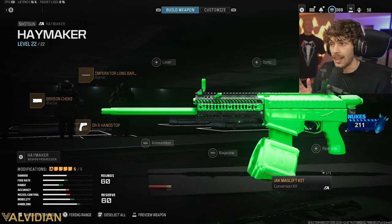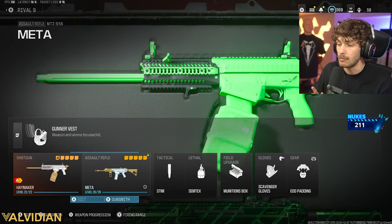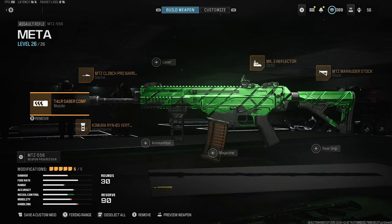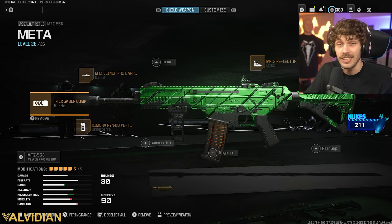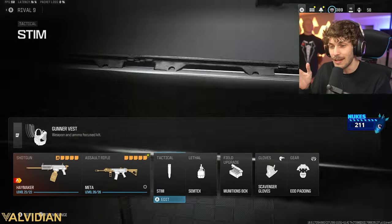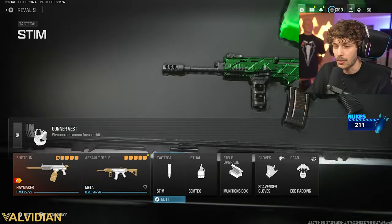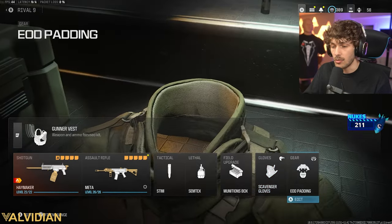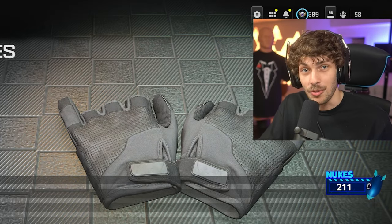This MTZ class will probably get you your first MGB. I really like this one - I believe the pros used to run it. It's my secondary in the gameplay just in case I needed range, but you'll see I never needed it. For perks, we can run the two scavenger gloves so we don't have to worry about ammo, same with the munitions box. All that stuff doesn't really matter too much. Now let's get to the quadruple MGB gameplay.